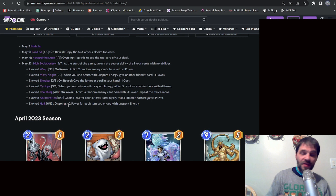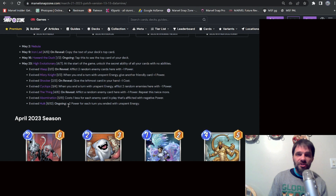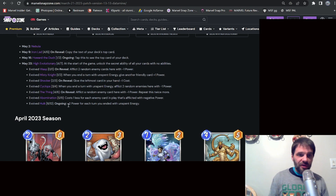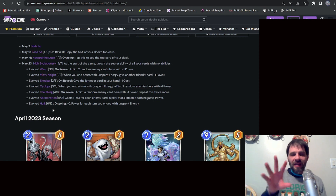The Thing is your four-cost card: on reveal, afflict a random enemy card here with negative one power — repeat this twice more, so minus three power total. Abomination at five cost: costs one less for each enemy card in play that's afflicted with negative power. So you've got Wasp, Cyclops, and Thing all afflicting enemy cards, bringing Abomination's cost down super low — a great late play for nine power. Hulk, the six-cost: ongoing, plus two power for each turn you ended with unspent energy.